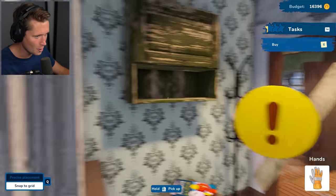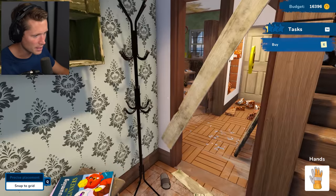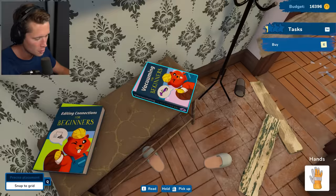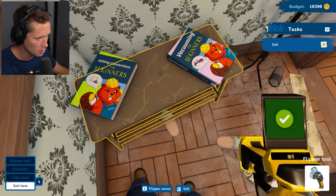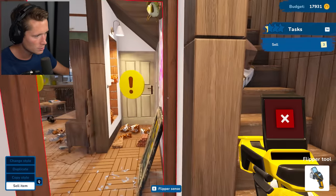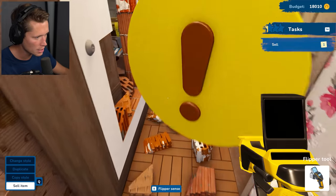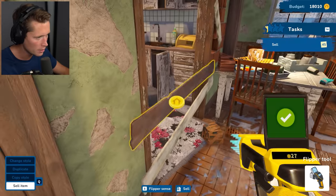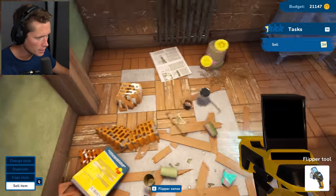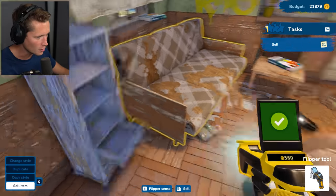Another book: 'Vacuuming — some trash is too small to pick up by hand. That's where the vacuum cleaner comes in. When you come across a pile of broken glass, tiny bits of brick, or anything else you can't put in a trash bag, choose the vacuuming tool.' Going with our sell tool first to sell what we can, then the trash bag, then the vacuum. There is a lot going on in here — holy cow!